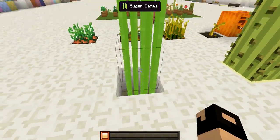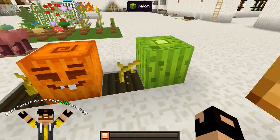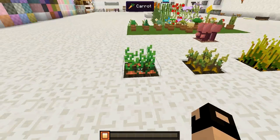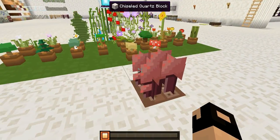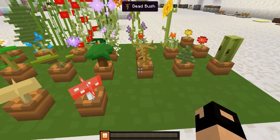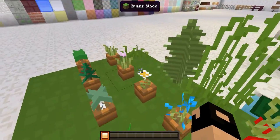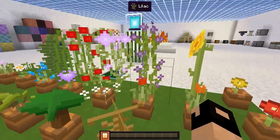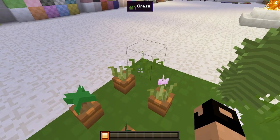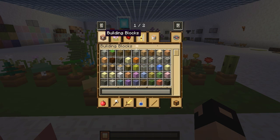Moving over here to all of the greenery — we got our sugar cane which looks pretty sick, we have our cactus, jungle wood with the cocoa beans fully grown, our melon, our pumpkin, our wheat, potatoes, and carrots. Right over here we have the nether wart. Over here we have all of the different saplings — oak, spruce, and all that. We have the dead bush, the fern, the cactus, then all the different flowers — the smaller ones that can be put into a pot and the taller flowers in the back like the sunflower, roses, large fern, double grass, tall grass, and regular grass.